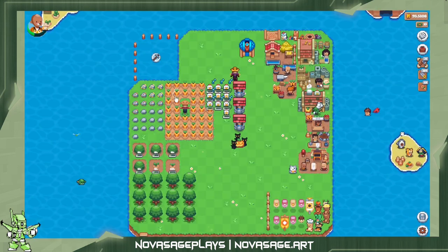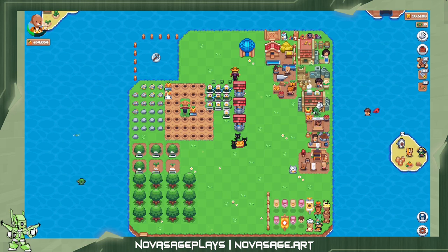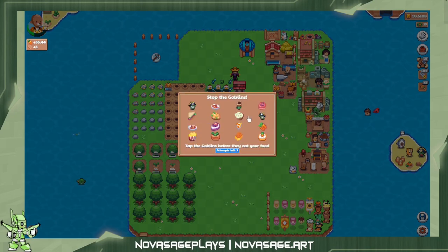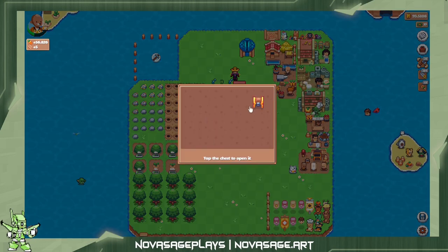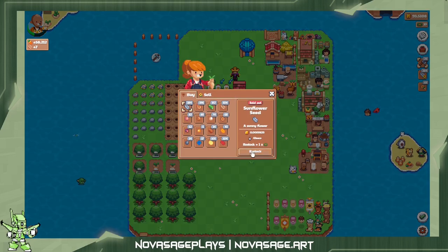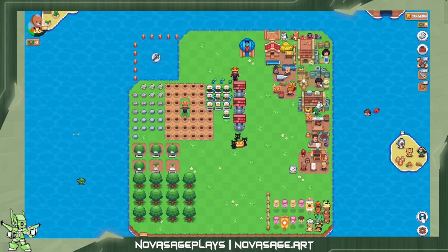We'll go ahead and use the Quipper Axe to harvest all of these. Goblin, goblin, goblin! Now we can hit restock. Now that we've restocked, I want to go ahead and save just to make sure it doesn't crash again.